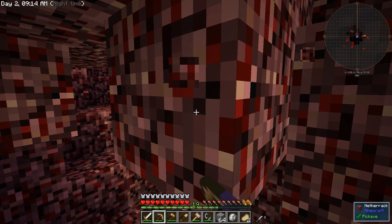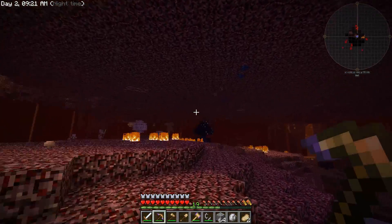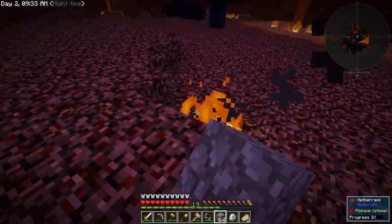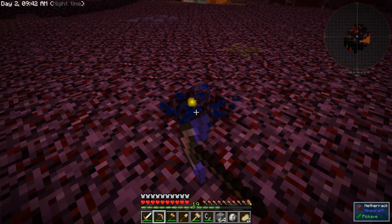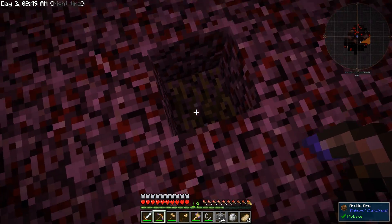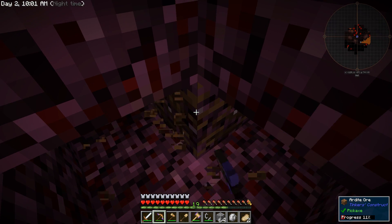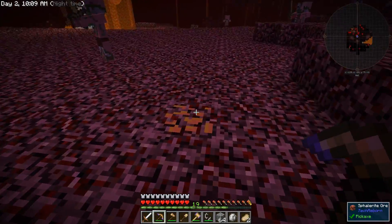That's actually a pretty good spawn. Oh, and there's more up here. I'm seeing a ton of cobalt and ardite. I wonder if the ore spawn chance of cobalt and ardite has been increased in this pack to make them more common, because I feel like I'm seeing a lot more than I normally would. This is used to make much, much better Tinker's tools than what we are rocking right now. The best Tinker tools in the game are made from cobalt and ardite, or the two of them combined.